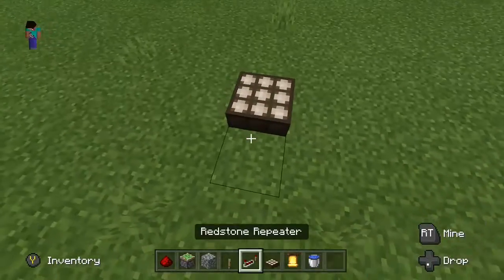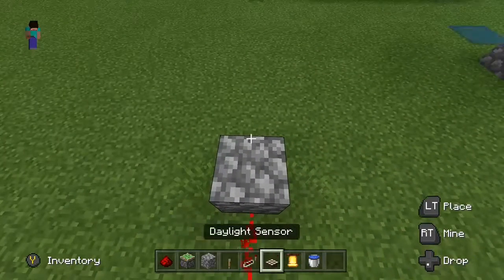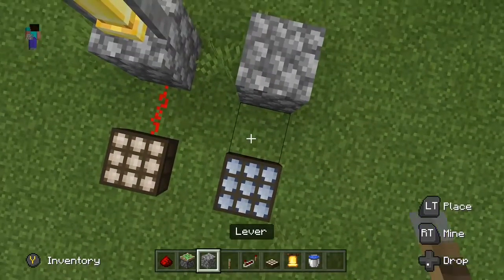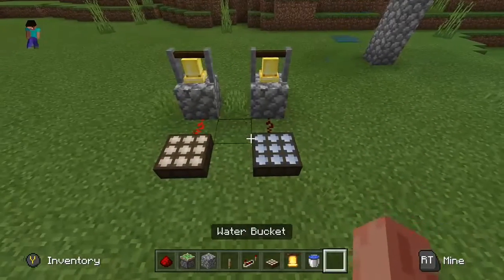I'm going to make a machine so you can tell your villagers to go to bed at night time and early in the morning. What this thing does is as soon as it becomes night time or morning, the bell will ring.